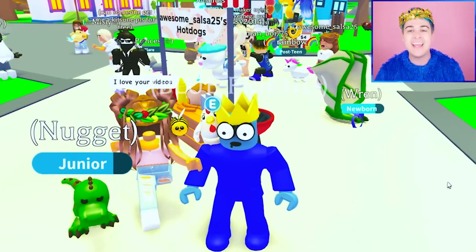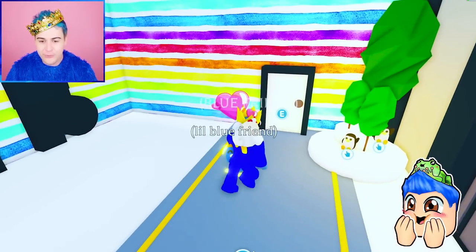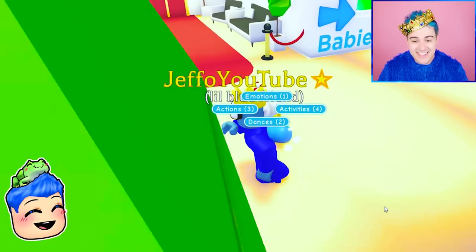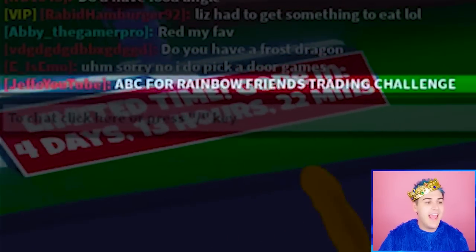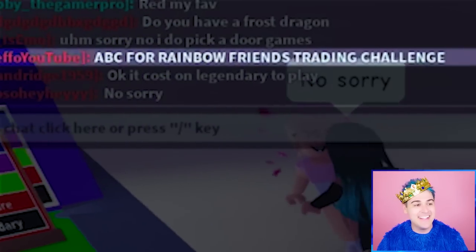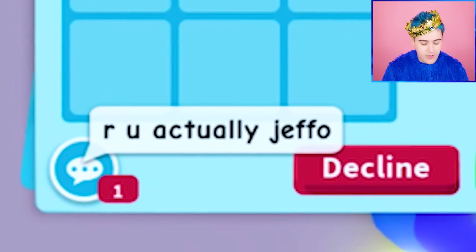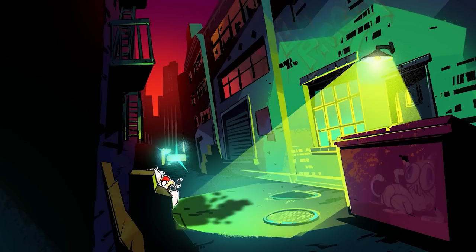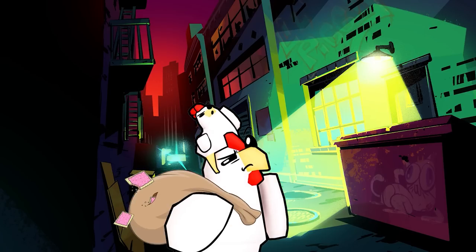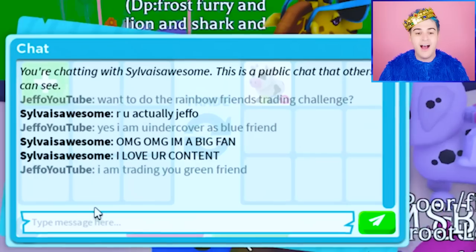Let's go — we're going into a different server. Let's hang out with the fruit loops! We are in a new server. Little Blue Friend, aka Pupper, is so excited to see what we're gonna be trading. I'll say ABC for Rainbow Friends trading challenge. This person says: are you actually Jeffo? I say: yes, I am, undercover as Blue Friend!